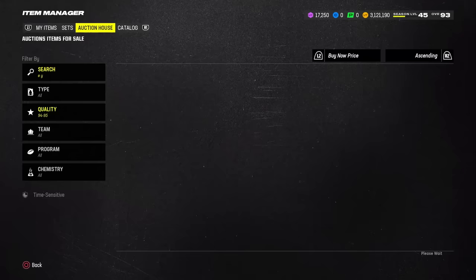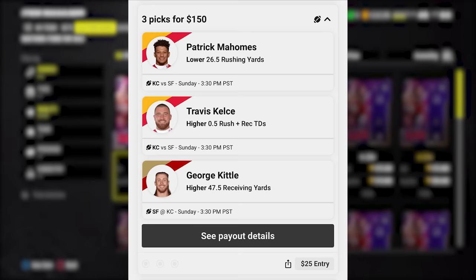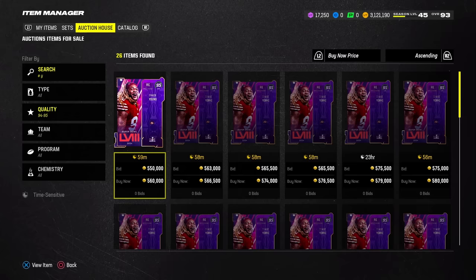Big shout out to the sponsor of this video, Underdog Fantasy, the number one partner on the channel. Underdog Fantasy is a place where you can make player picks on NFL games — instead of picking how well the team does, you're picking players. If you're interested for the big game, I'm going to leave Underdog linked in the description. Sign up using my promo code CODESWIFT to get specials and discounts every day. You also get a Patrick Mahomes 0.5 total yards line — meaning if Mahomes gets a yard or more, you win. It's basically free cash. Use code SWIFT when signing up, your first deposit gets matched up to 100 bucks.